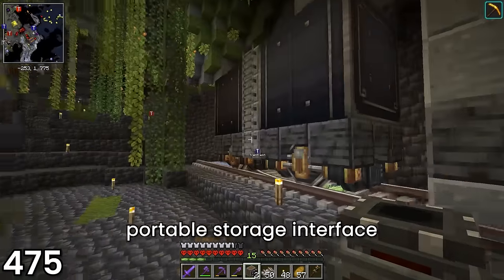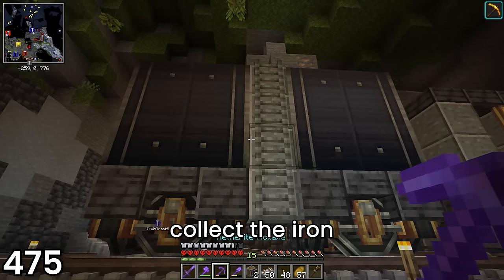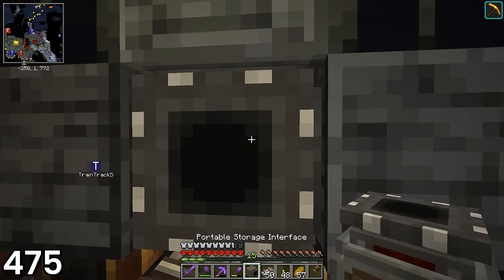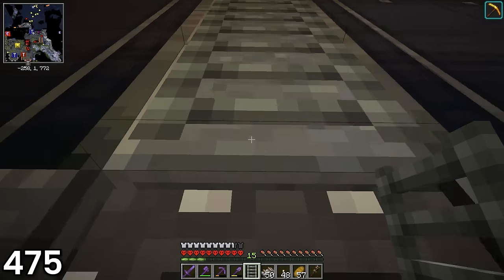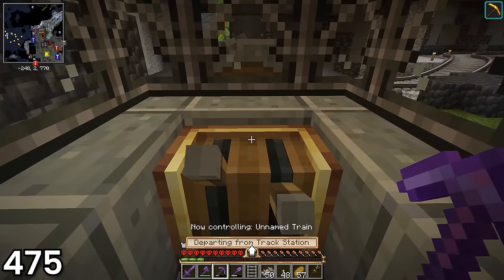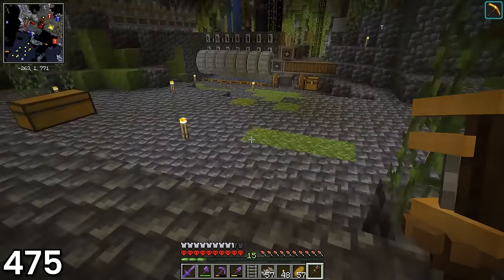I could not find a perfect place for the interface, so I settled for replacing the bottom middle block of polished andesite and the andesite ladder with the portable storage interface. Once it was in place, I reassembled the train and drove it forward a little bit so I could remove the straight line of tracks behind it that I no longer needed. With the train ready to accept items and the iron generator running, it was time for me to move the items about 20 blocks, which was going to be a monumental challenge. I placed down the portable storage interface and thankfully it connected with the train one.